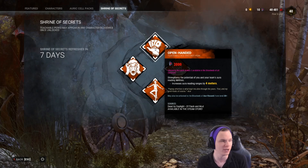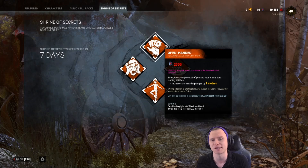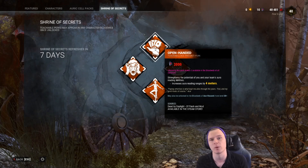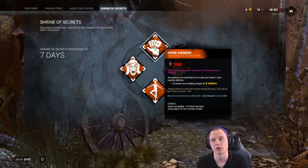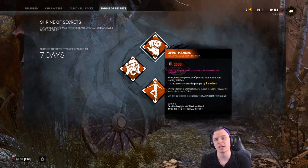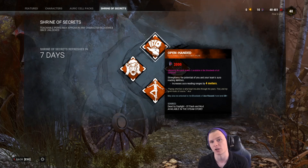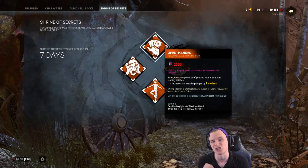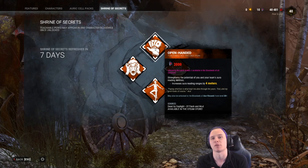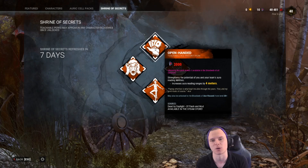You can also combine Open Handed with Detector's Hunch to make it even longer, though 64 meters on Detector's Hunch is already a reasonable amount. Detector's Hunch also works with a map tracking killer belongings, and you'll see it on your normal map too. All in all, it's a great perk if you're running Bond, and even better with a Rainbow map. Would I recommend buying it? Yes, if you're going to be the callout caller in Dead by Daylight.